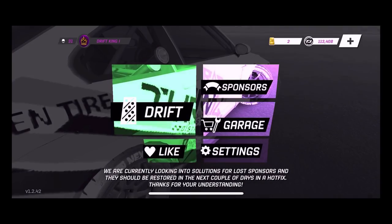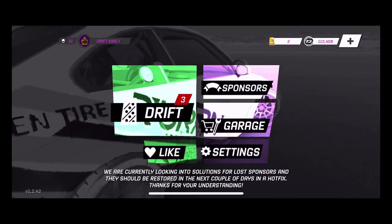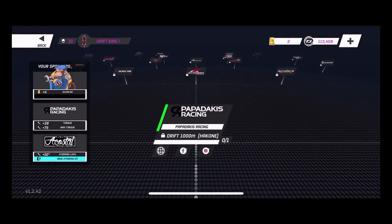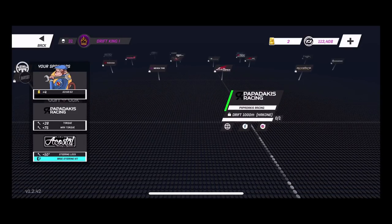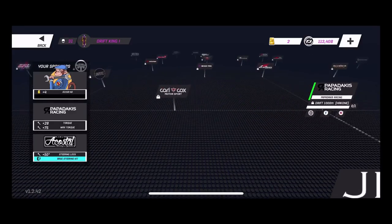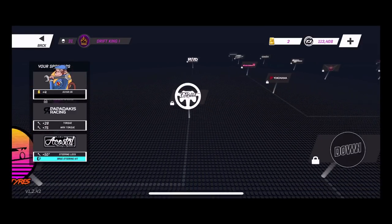What's up everybody, I'm Evil Rabbit here on Torque Drift. Today's video is going to be answering a lot of questions I've been getting recently about the setup on my car as well as some of the sponsors. There is a glitch with the sponsors where you get sponsors and then they disappear when you reset the game. Torque Drift knows about it and they are making a fix — it should be fixed this week and we should be getting all the sponsors that we lost back.